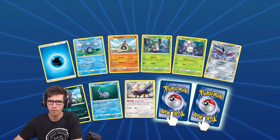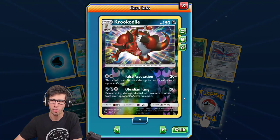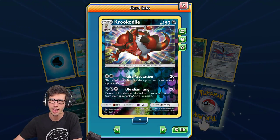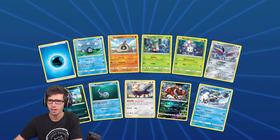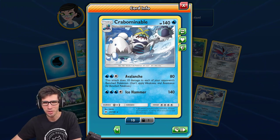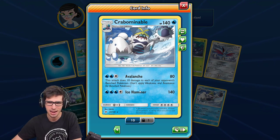We've got a Herdier there, a Krookodile reverse holo rare with 150 HP, False Accusation, and Obsidian Fang — some really cool names on these cards — and then Crabominable again with 140 HP, Avalanche, and Ice Hammer.